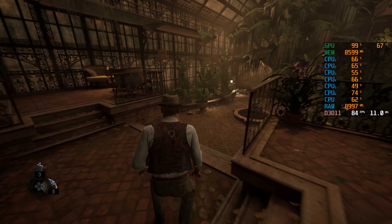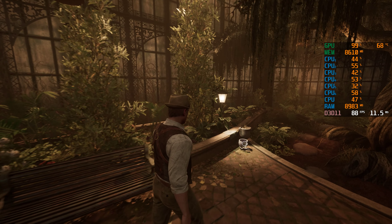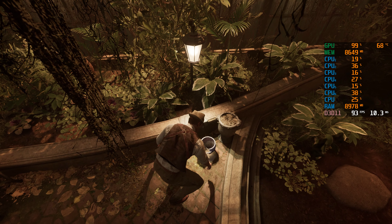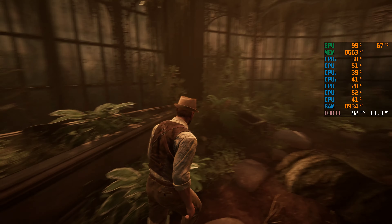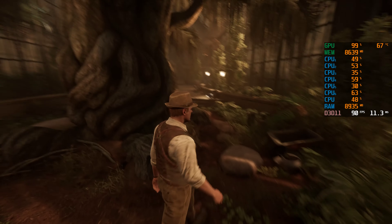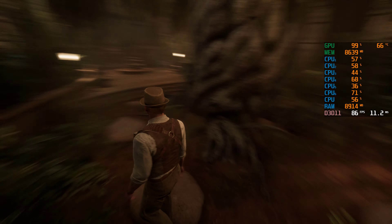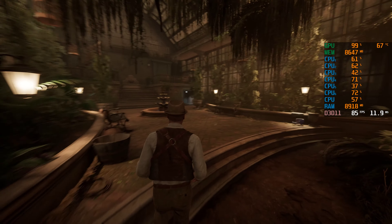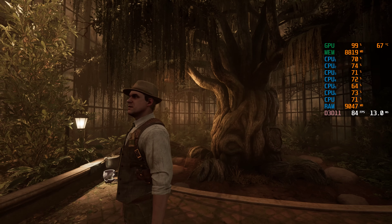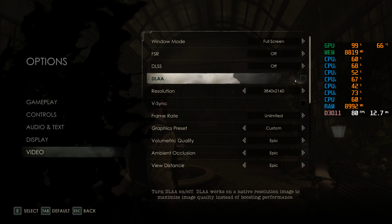We're getting a drink as a health kit — fair enough. We found a housekeeper's key. Out of curiosity, we could try to enable DLAA here because this would be a very good place for it — there are quite a few foliage options around.